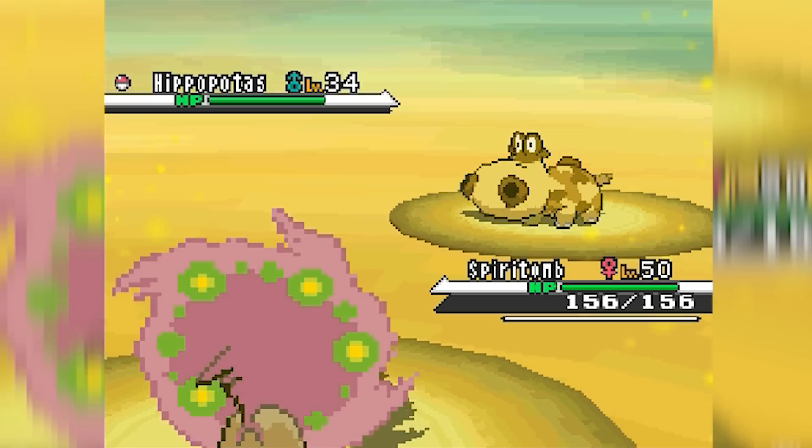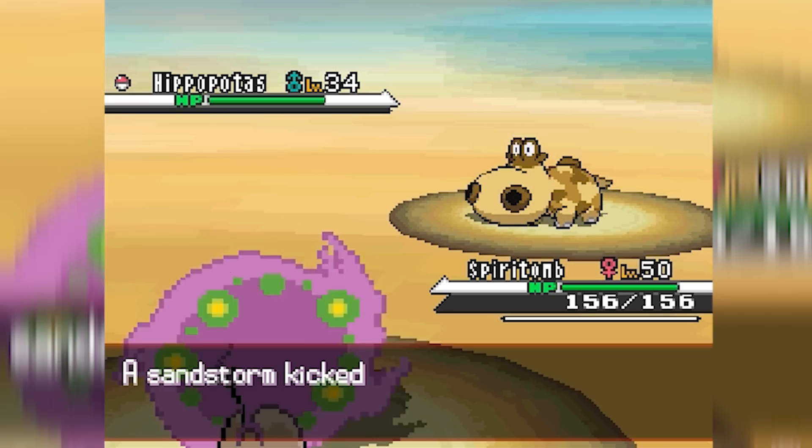Spiritomb is a dual ghost and dark-type Pokémon that was introduced in Generation 4 in Pokémon Diamond and Pearl, and it's obtainable through an item known as the Odd Keystone. The Odd Keystone is a bizarre item with a crack going down the middle and two dots gracing the surface of the stone — it looks kind of like a frowny face. It gets even more menacing when Spiritomb finally erupts from the stone as this purple ghostly plasma, with the most menacing face, green crescent eyes, a rigid mouth, and orbs of green energy circulating constantly around its face.